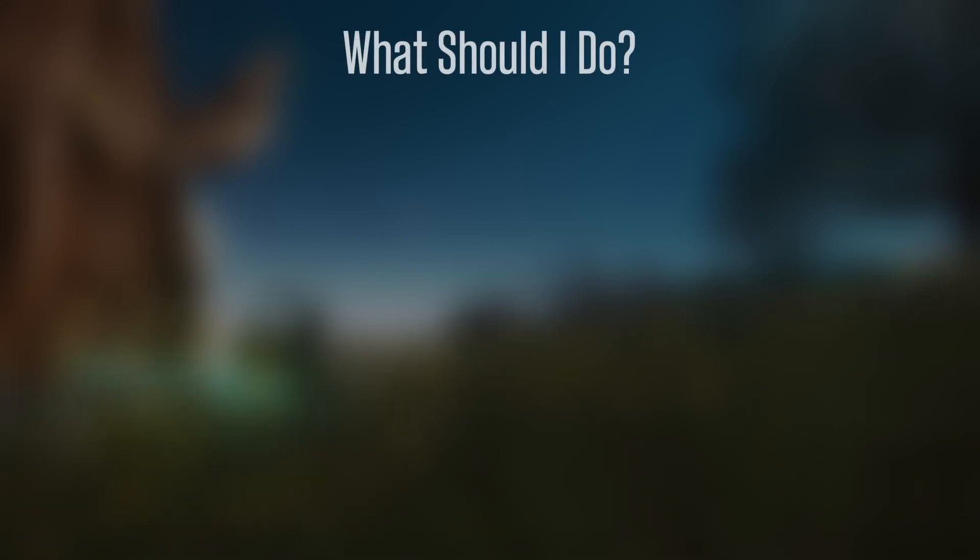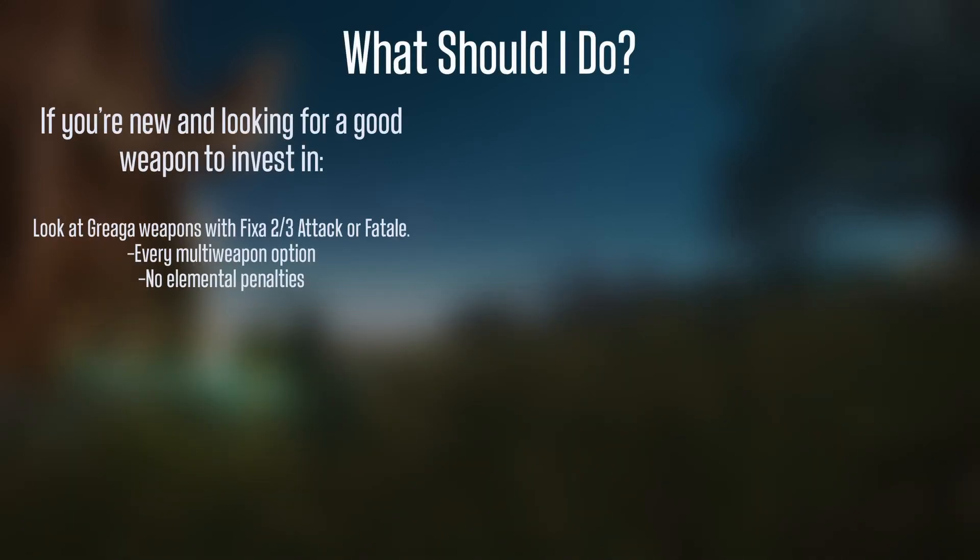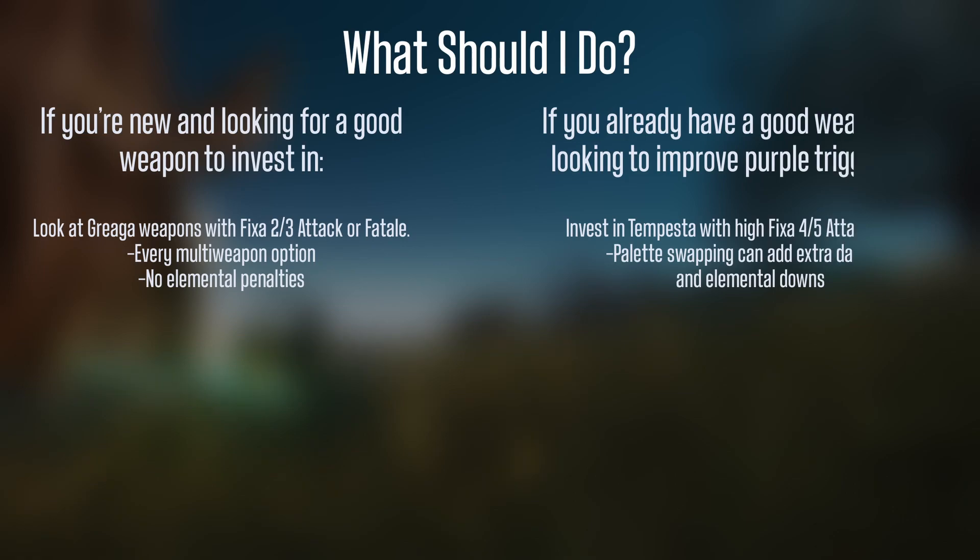There are two options when considering investing in Tempesta. If you're new and looking for a solid weapon to invest into for the next couple of months, I would suggest seeking a good fixa 2 or fixa 3 Griega. You'll have every multi-weapon option and you're not going to be penalized for attacking things that are not weak to wind. The other option is that if you already have a great weapon and you're looking to improve your purple trigger runs or parse out some extra damage, you could invest into a high fixa Tempesta and add it to your damage rotation.